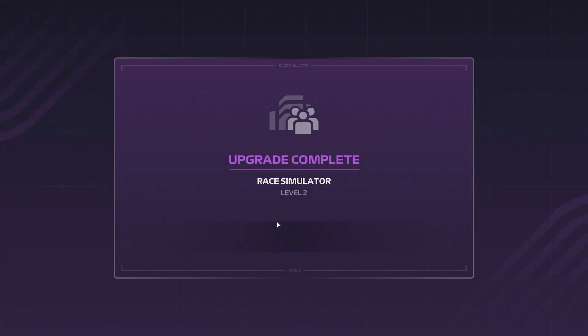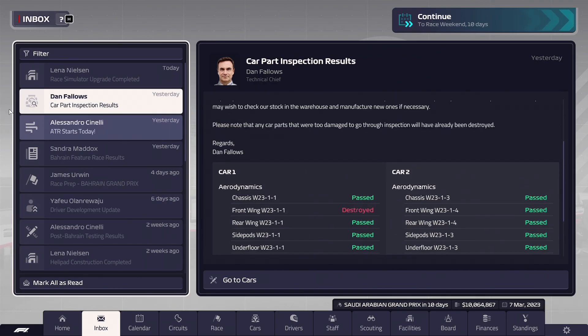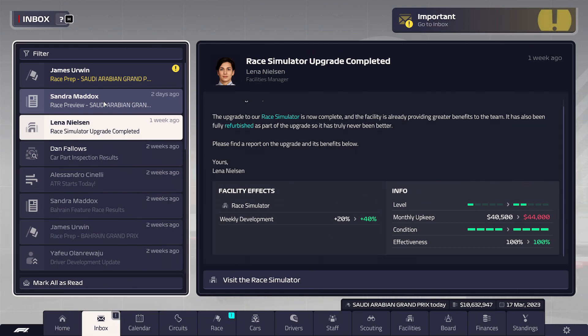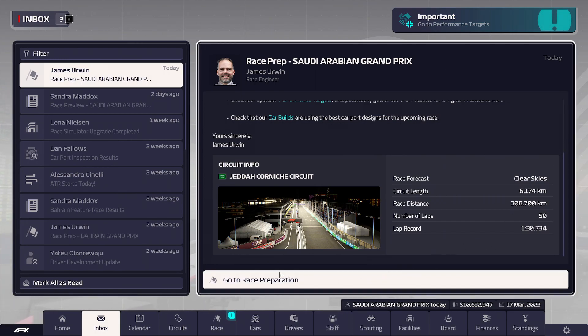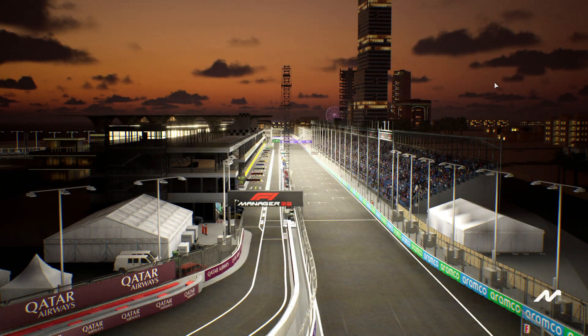Our race simulator is going to be upgraded, which is good news because the boys can do a little better in terms of improvement. They go from 20 to 40% improvement, which is great. I'm going to save some money - I want to either get more engineers or start spending money on improving our parts by getting better facilities. We're almost here. Let's have a little look. They do expect clear skies. Let's see what they have to say about Saudi Arabia.